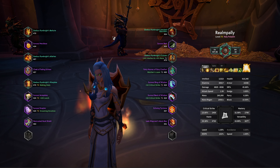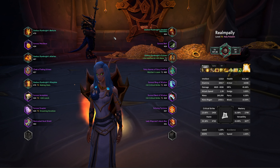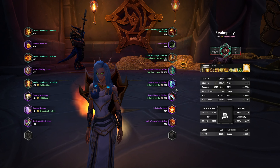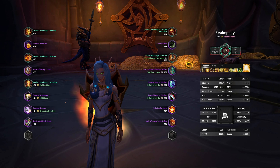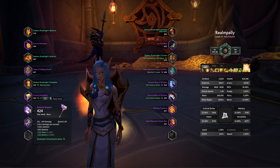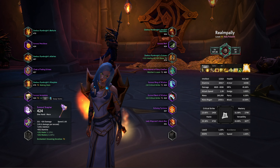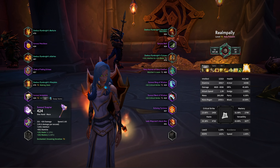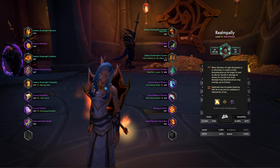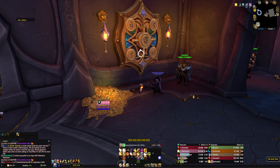Hey, what's going on guys, RoamGaming here back with another video. We're going to be looking at the Holy Paladin vault, then the Monk, and then the Disc Priest. We have a 424 belt, two 424 rings, a 424 weapon — which is pretty terrible at this item level range — a lot of raw intellect is tied to that. We also have 424 wrists, a 424 neck, and we do have our four-set, which is really nice. So we're hoping to round out some of these odds and ends.